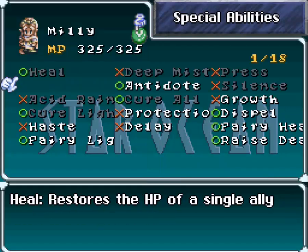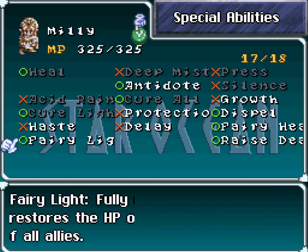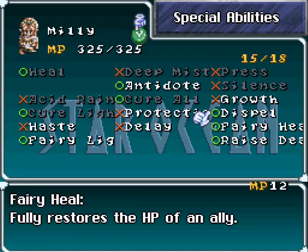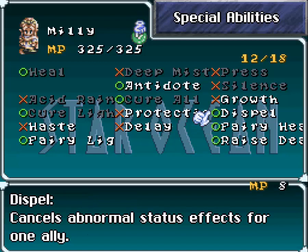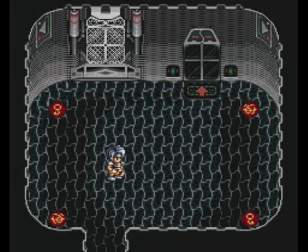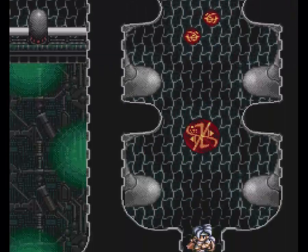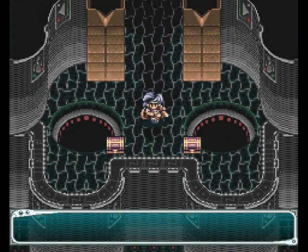We finally learn the resurrection spell for Millie. She's the only one, as far as I know, who has it. She's also the only one with Fairy Heal, Fairy Light, and Dispel, which makes her easily the most useful mage — even if she doesn't do any damage — in the entire game. Definitely like to have that spell. It will allow her to revive people if Radix dies or something, and I don't have to go into my inventory to use an item every time someone dies, which of course is nice.